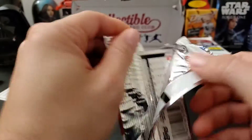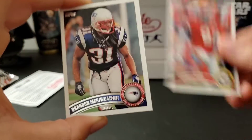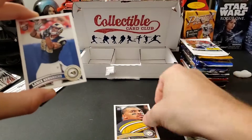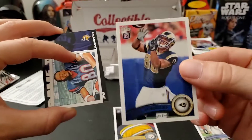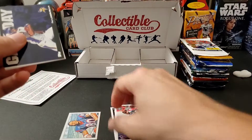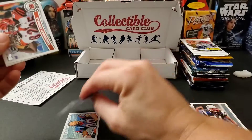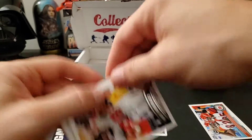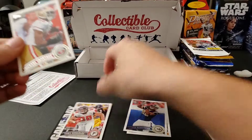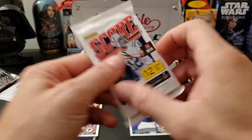2011 Topps hobby pack — let's see what's in here. We've got a Cameron Hayward rookie, that's cool, a Lance Hendrix rookie, a mini of Andre Johnson, a Percy Harvin Game Day insert, a Tony Gonzalez Record Breaker insert, a Michael Crabtree and Jason Stelling. Nothing too wild or crazy in that one.